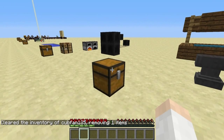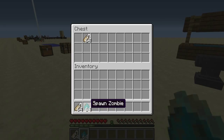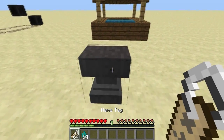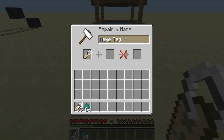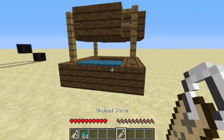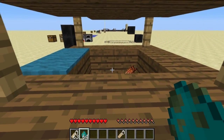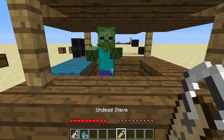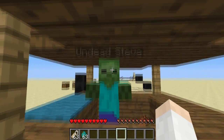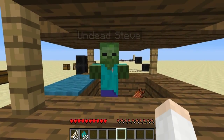Another change is the ability to name mobs. You can use a name tag in an anvil to name a mob — for example, we'll name a zombie 'Undead Steve.' It costs 5 levels to get the name tag. Note that name tags are only available in dungeon chests, same as horse armor. You name the mob by right-clicking on it, and its name then appears above it.